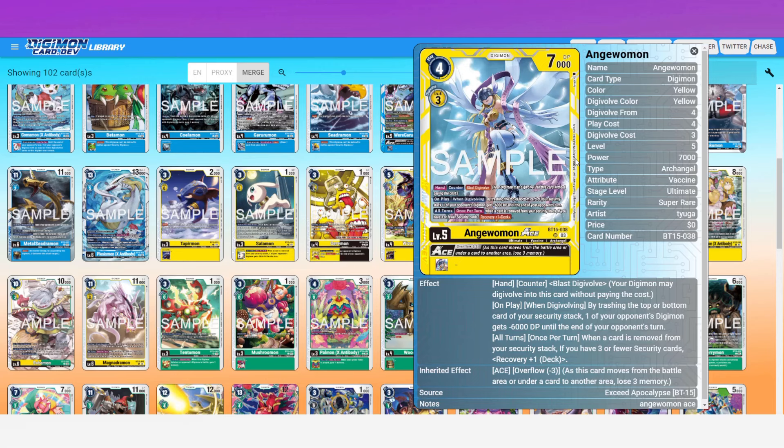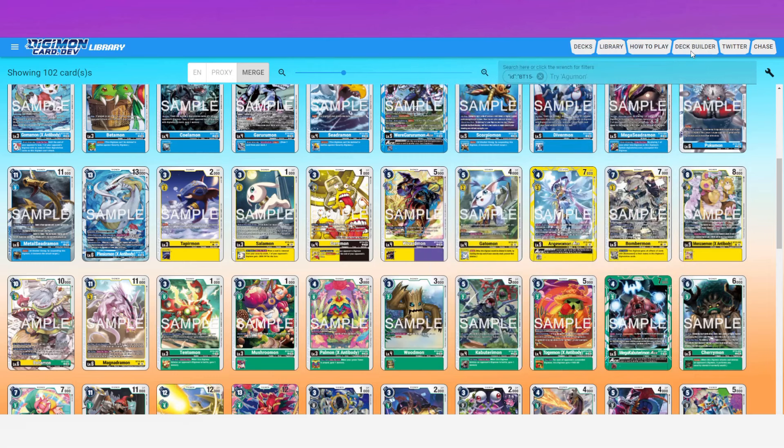Being at one to four security is very easy ground to be in, so that recovery trigger fires often. As a player who likes control and security bombs, this just feels so good. The only issue is if you're running a SetCon list, you'll basically have to drop Flame Hellscythe because you're running the new MagnaAngemon Ace and this AngeWomon Ace, and neither are targets for Flame Hellscythe. Still fantastic though.